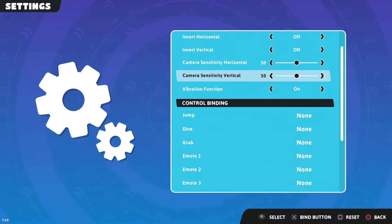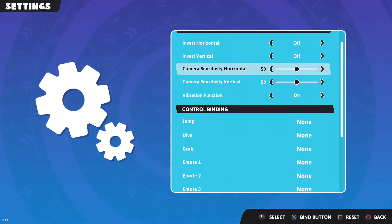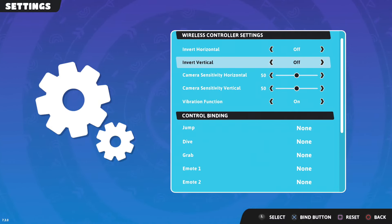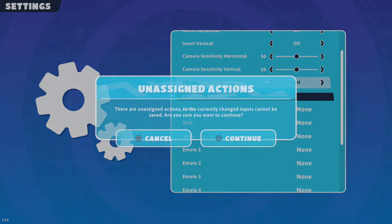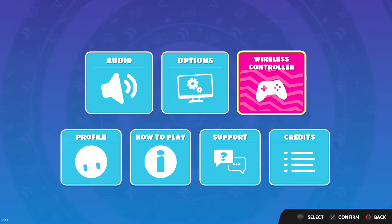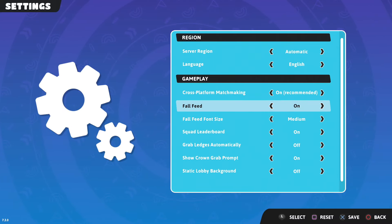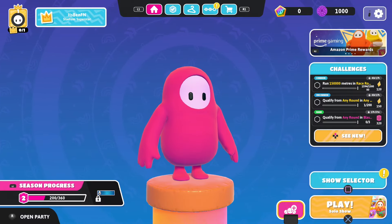Make sure that you've got all of the control binding settings configured how you want them — for example, camera sensitivity set to 50, and all that type of stuff. You can have vibration function off if you want. Save those settings so they apply to your input, and then the person on the other controller needs to set it up as well. Once you've got your settings sorted, double-check that cross-platform matchmaking is on.